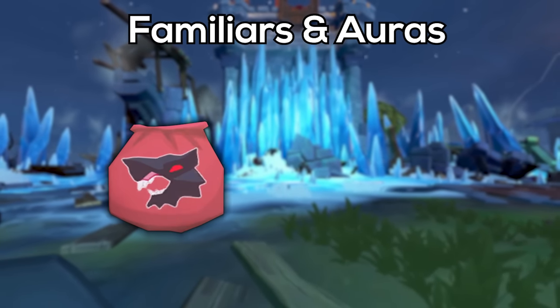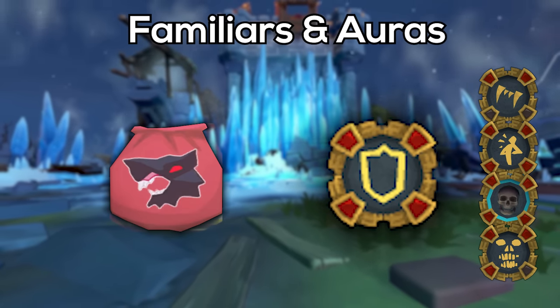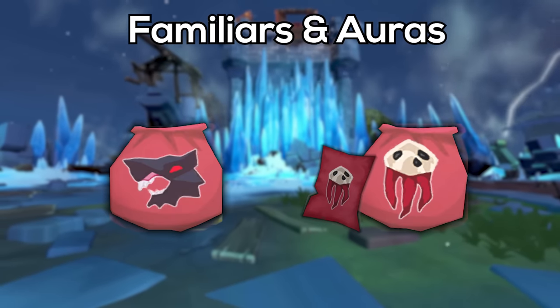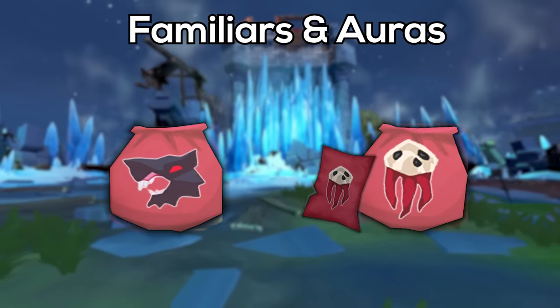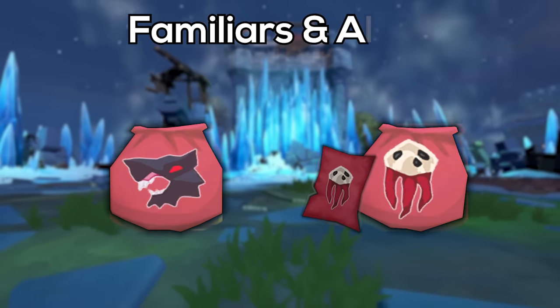For familiars and auras, I'm using a Hellhound and the Aegis Aura. If you don't have the Aegis Aura, Vampirism works, Supreme Invigorate works, Majerat works, and Dark Magic are all good options. For familiars, I'm using a Hellhound because the Blood Reaver is extremely expensive, especially with the scrolls — it's going to cost you millions of coins every hour, especially when you're learning a boss. Eventually, if you want to swap to Reaver it is slightly better, but for the price point, Hellhound is absolutely the way to go.